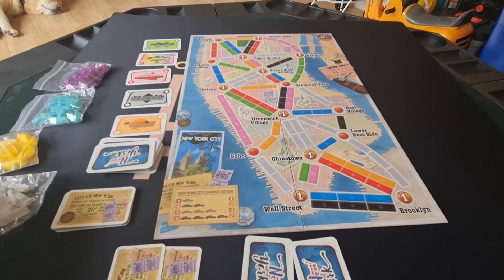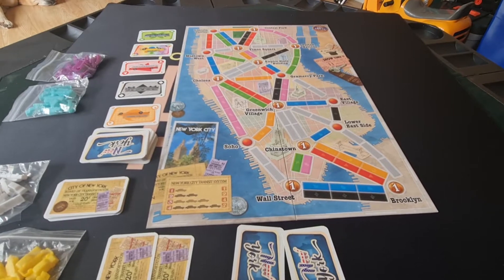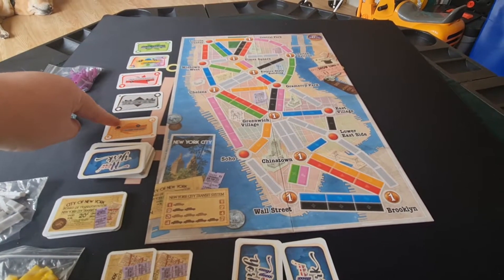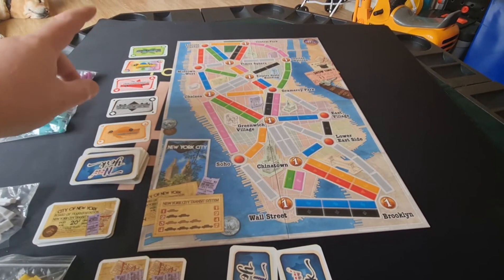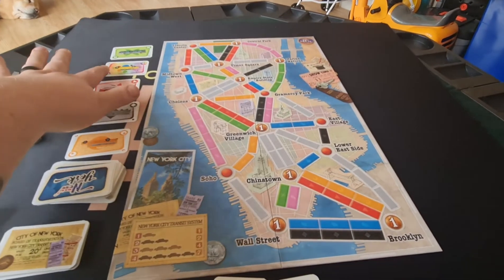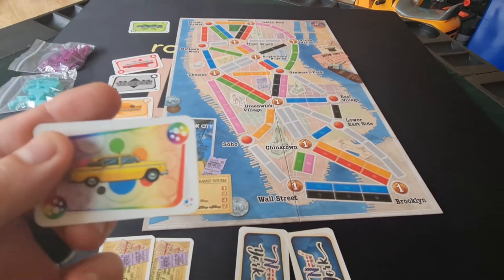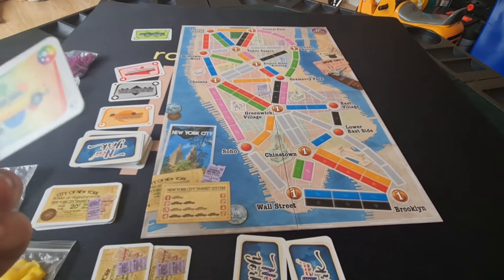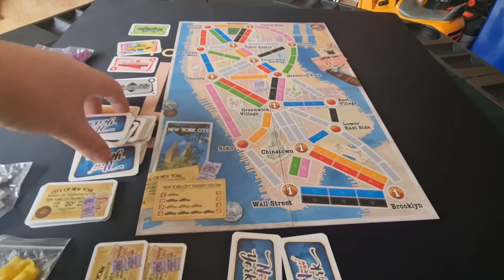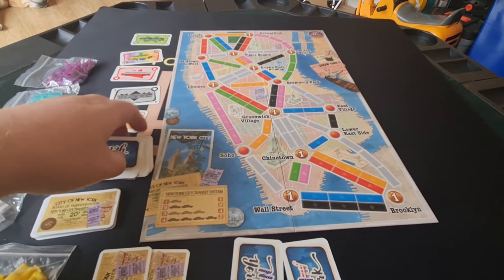On your turn you choose from one of three actions. You can either take a transport ticket from the face-up pile or one from the face-down pile. If you choose one of the face-up ones, you can't choose another one. But if you take one from the face-down pile, as no one else could see it, you can have another go.